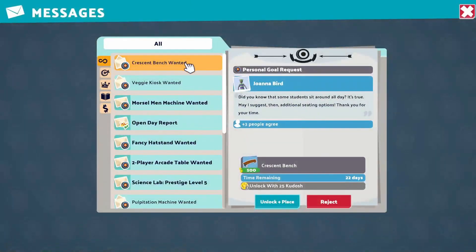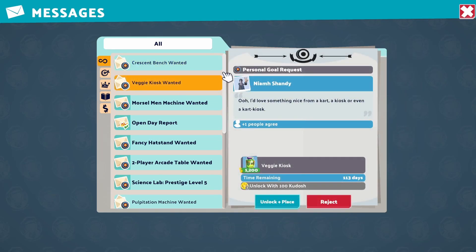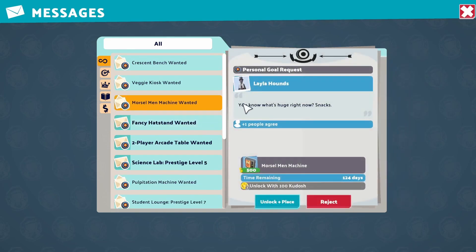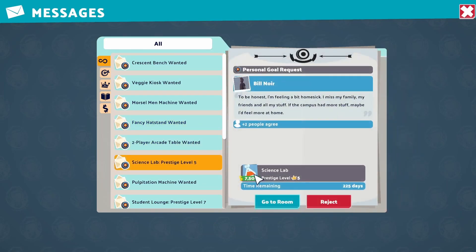Let's tidy up a lot of these emails and stuff that has come in. That person still wants a bench but I don't really want to spend the kudos on that. I'm pretty sure kudos is transferable from map to map, so I don't really want to spend it all since we're so close to the end - I could be wrong on that, but I don't know.